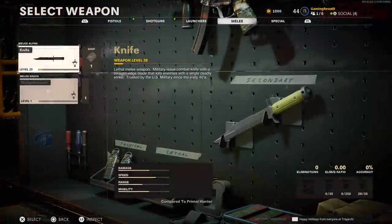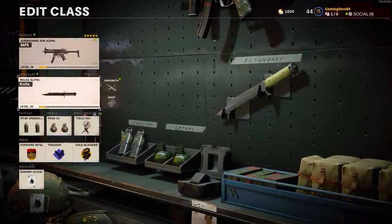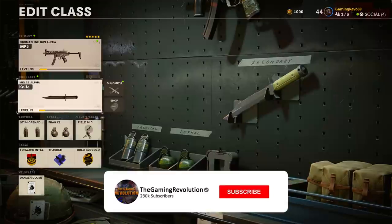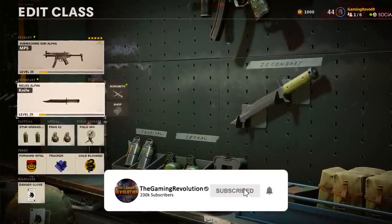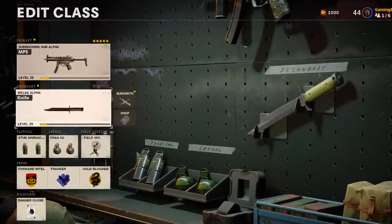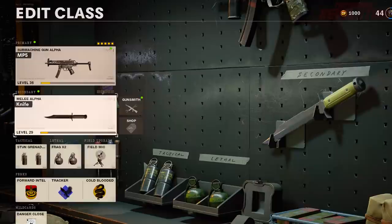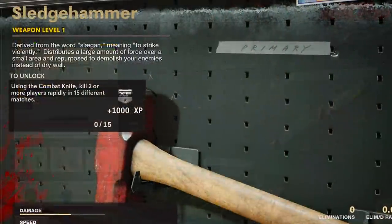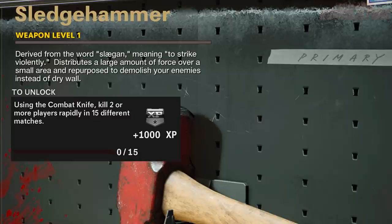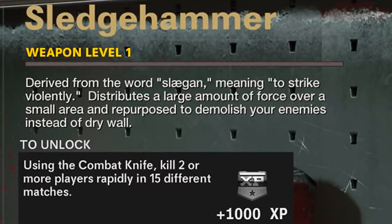To unlock this, you need to equip the combat knife onto your class and you can go into either Warzone or Black Ops Cold War's multiplayer. These steps are the same, but it's going to be a lot easier in multiplayer — I would highly recommend playing the Nuketown 24/7 playlist. That's the easiest way to complete this, but it won't be around forever. You need to kill two or more players rapidly in succession in 15 different matches.